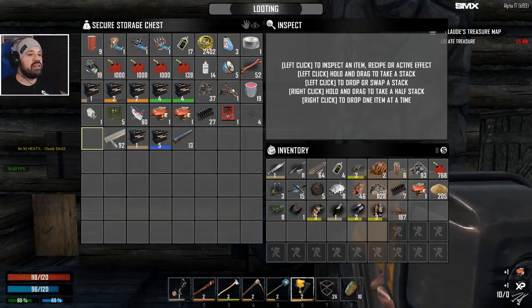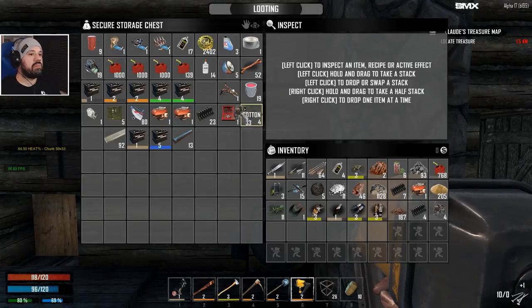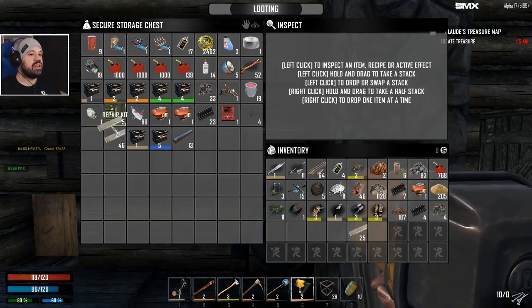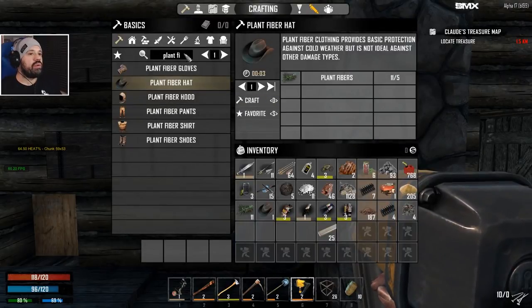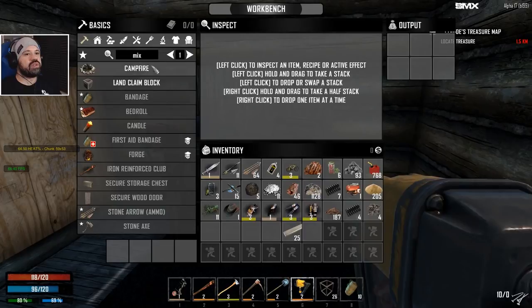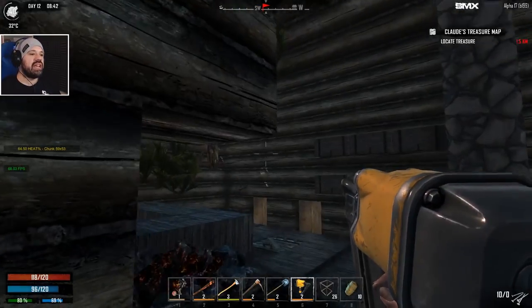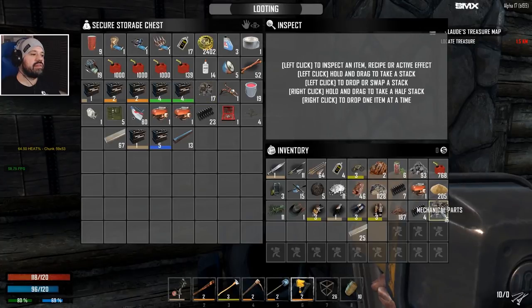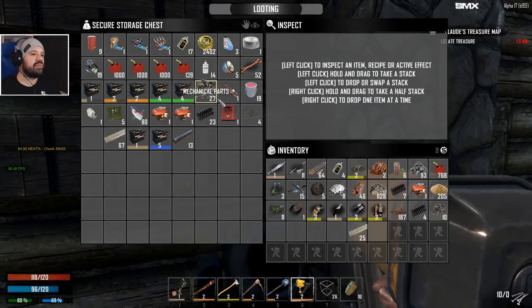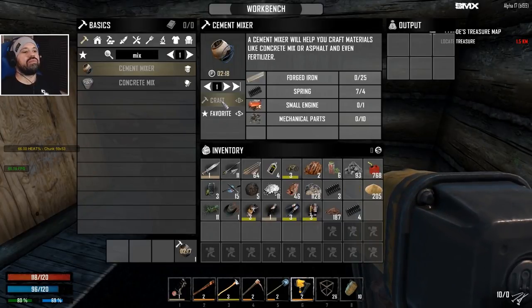Can we make another one? I think we can. Two cement mixers — it's on baby, it's absolutely on! What do we need: four springs, 24-25 forged iron, an engine, and 10 mechanical parts. Oh we need 10 — I thought I had 10. There we go — nice!